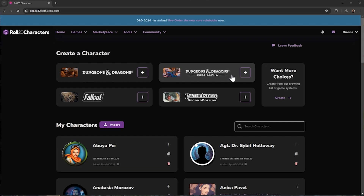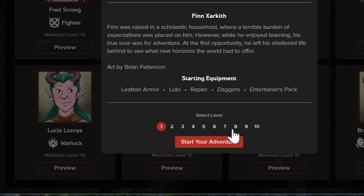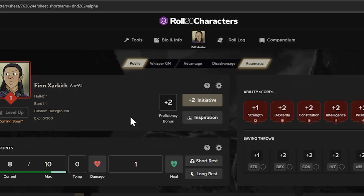Choose from our hero gallery or choose to make your own character. Let's start with Finn at level 1 — you can start from any level on the list you choose.